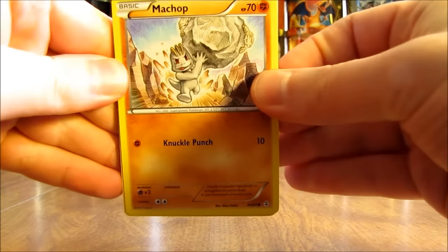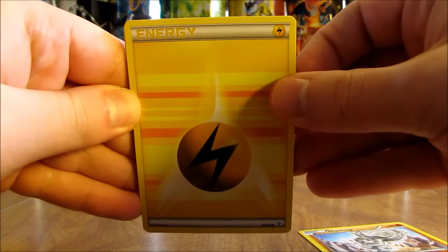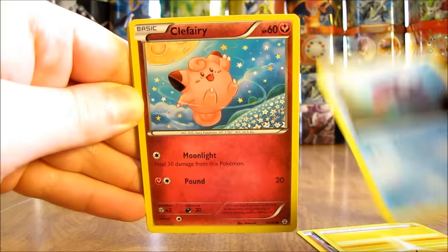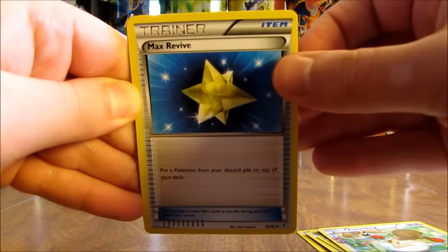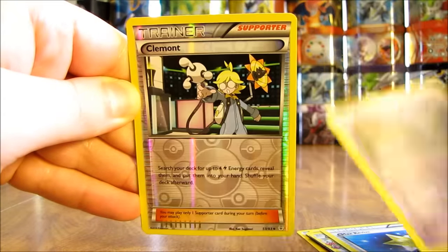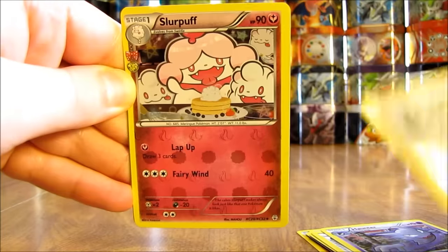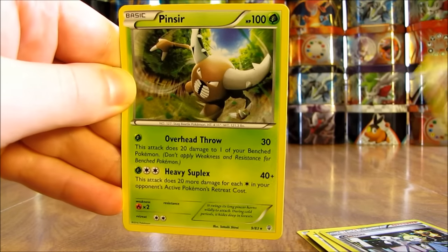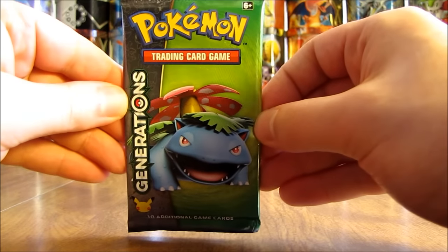First of the two Generations packs starts off with a Machop. There's a Lightning type Energy, a Shellder, Clefairy, Fletchling, Max Revive, Haunter. Clemont is the Reverse Holo and that is an Uncommon. Slurpuff is the second Radiant Collection card. And then the final card in the first pack, a Pinsir non-holo. Nothing too great there — we'll see if the final pack has something very nice in it.